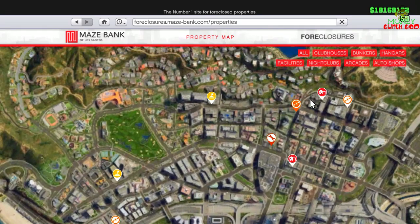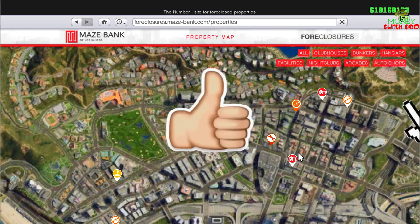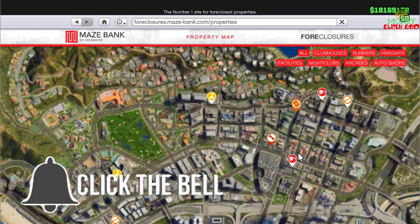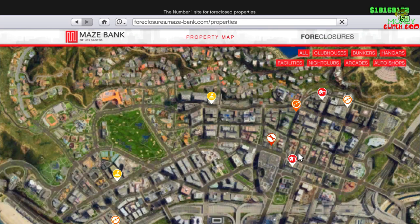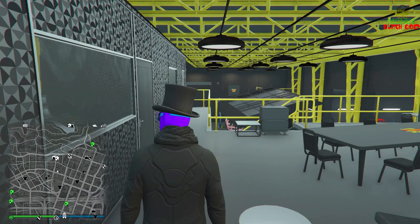Here's my auto shop right here — this is the very easiest one to do it with. And your MOC — the way that I show you how to do this glitch, no other people are doing this method. I make this solo money glitch super duper easy for you, nobody else is doing this method.